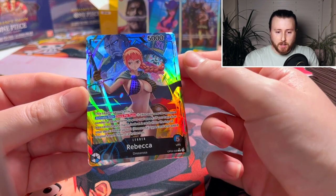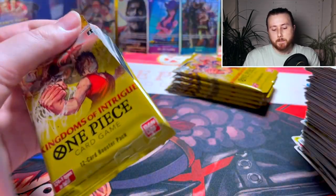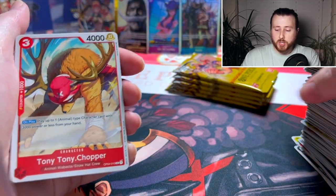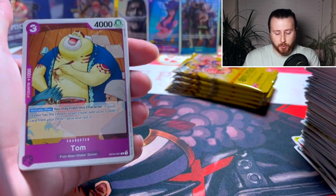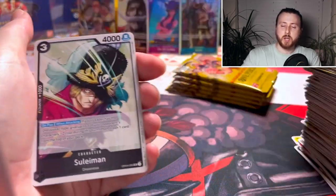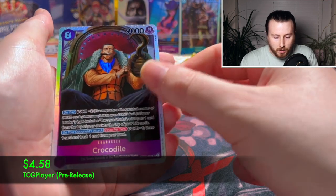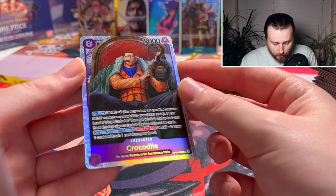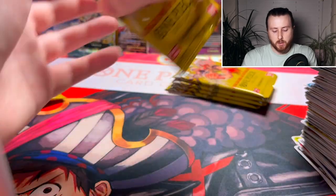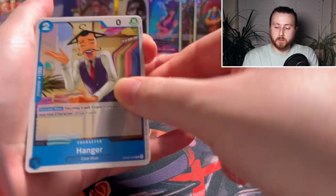No way — we actually did it on the first box! This card looks crazy good. We got the Rebecca leader card! Hit that like button — come on, we're only pulling fire in these videos. Contemporary Collectibles is a brand new channel. We are straight up gas! And we got a Crocodile that looks pretty sick as well — super rare purple Crocodile. The purple deck is all about Don manipulation: returning Don to your Don deck, bringing it back, returning your opponent's Don.